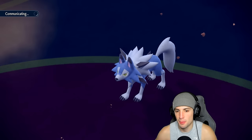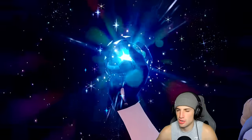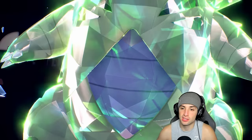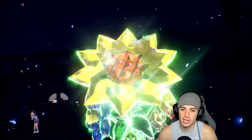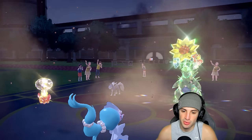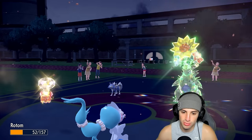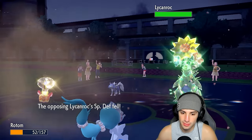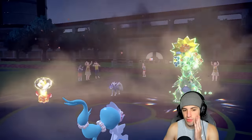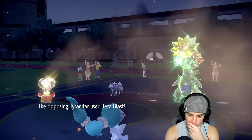Lycanroc runs Rock Slide, Endeavor, Close Combat, and Accelerock as a priority move. We're just protecting Primarina, hoping they don't attack Rotom. We see a Tera type pop from Ttar - it goes into Flying. I always say if you don't have Flying Tera on Tyranitar you're losing matches. I have Overheat to launch into that which is good. Protecting Primarina, Close Combat launches and we can soak it - that's beautiful news as the defense is dropping.